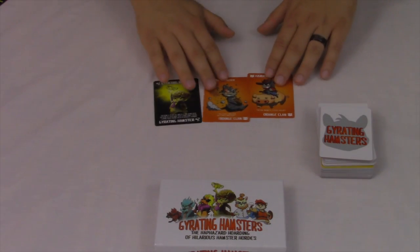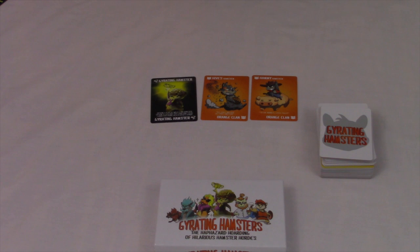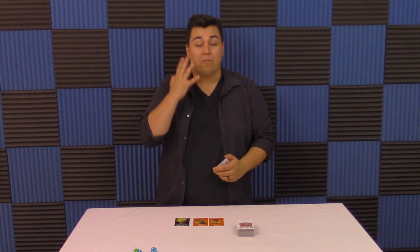Everyone's going to simultaneously reveal the 3 hamsters that are going to form their starting horde, and you're going to determine who goes first. The rules say whoever most recently had a hamster, or a guinea pig, or a gerbil, or a rat, or whatever animal you guys want to go with.